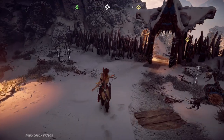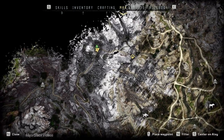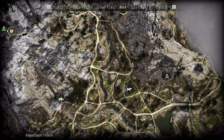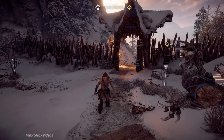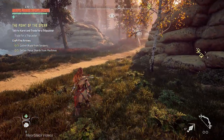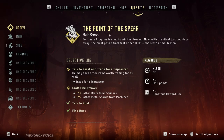Let's jump ahead to that save. This is not part of the walkthrough — it's just for demonstrational purposes. In part three we're going to pick up right where we left off and start playing the game. Here we are near the Strider site with all skill points ready to go. This big area is highlighted for the Point of the Spear main quest, which is our first main quest.